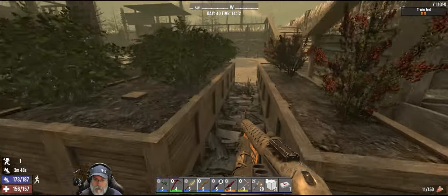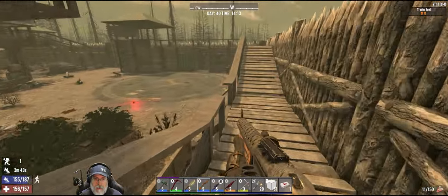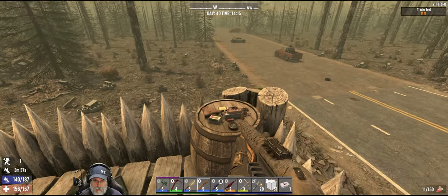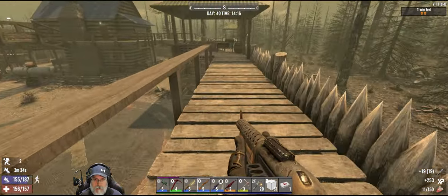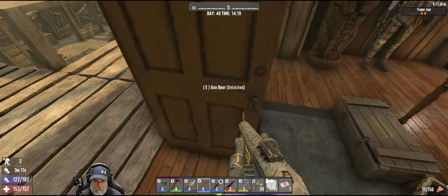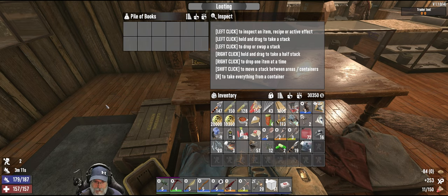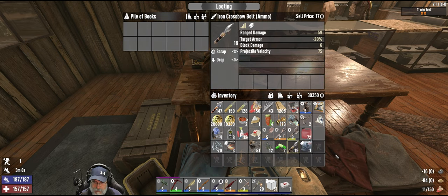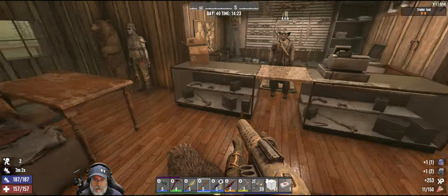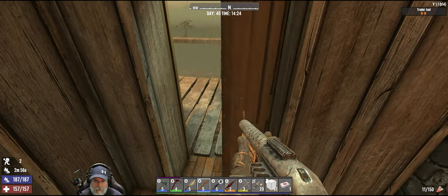Not really anything in there either. Let's look over that way — don't see anything that way. We do have an ammo pile here though. Not really worth the effort. My favorite customer, what can I get you today? I think I'm probably your only customer, dude. Let's get rid of that stuff. I mean, how many people actually come by here and buy stuff from you, especially since you're in the wasteland?